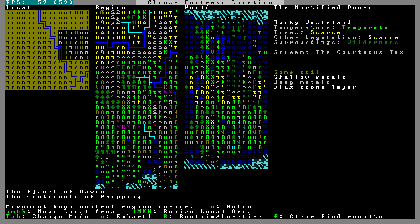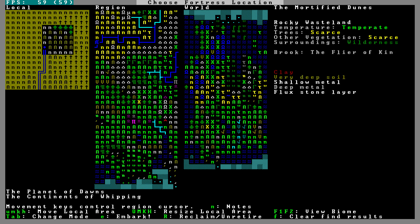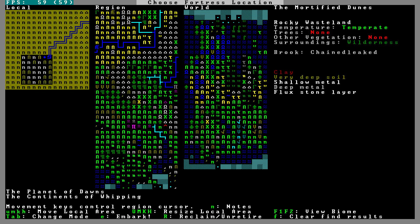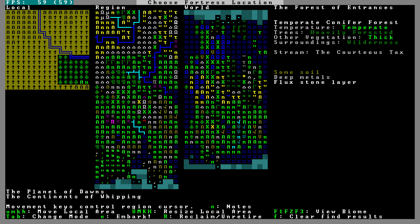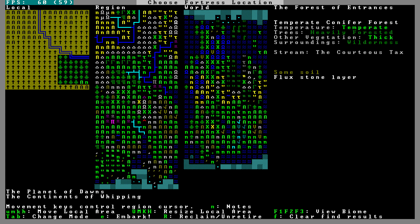Up here there are no trees. Two biomes — some with scarce trees, some with no trees, all rocky wasteland. That sounds kind of interesting, but it might actually be not interesting at all. This is just a stream — I would like somewhere with more of a full river. I think it's fine. We're just going to go here to the combination of the Farce of Entrances and the Cracked Hill. That's going to give us everything we need.